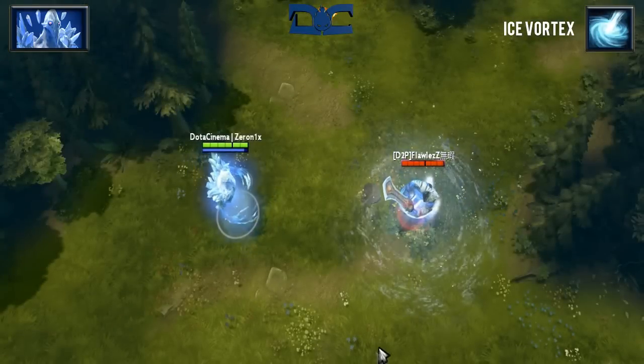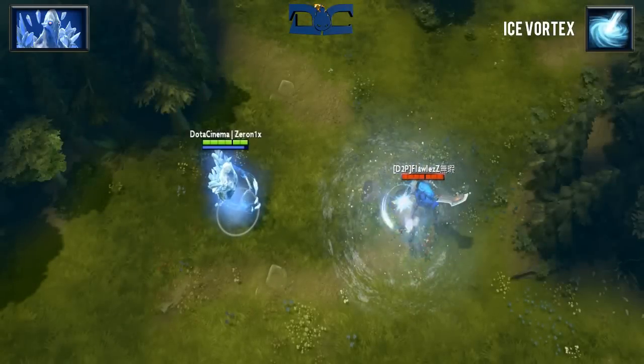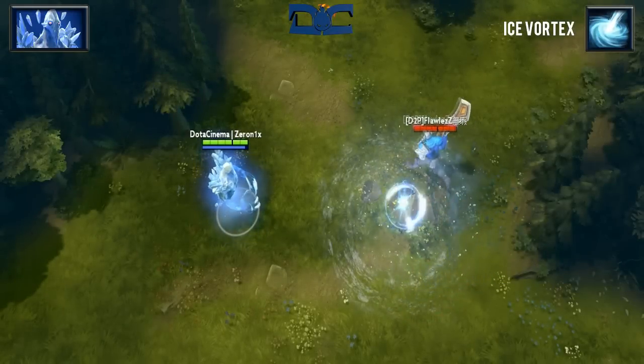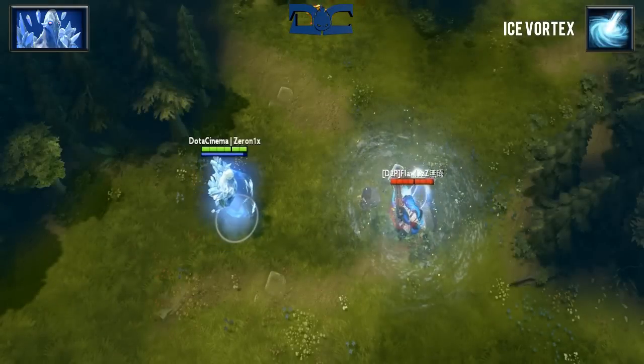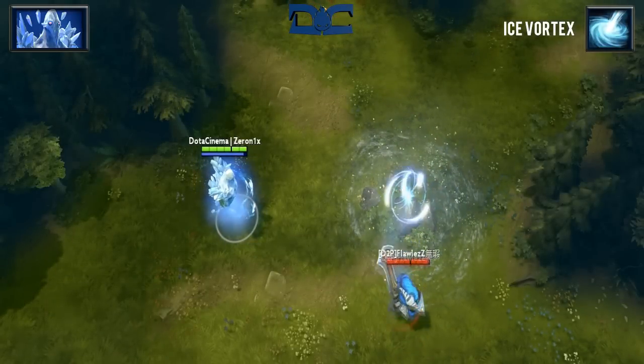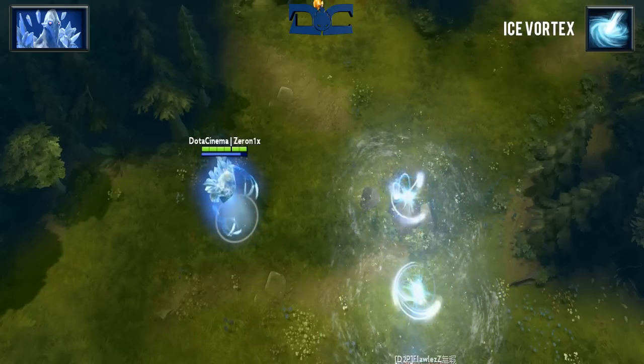Ice Vortex is a skill that will allow AA to slow enemies in a 275 AoE. At level 4, enemies will have their move speed reduced by 30% as well as have their spell resistance lowered by 25%. Both aspects of this skill synergize directly with Cold Feet. Keep in mind that these Ice Vortexes last for 12 seconds while only having a cooldown of 6.